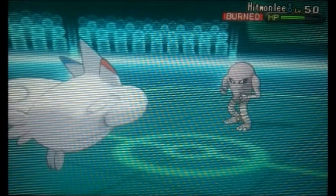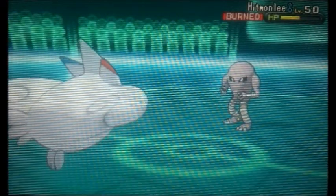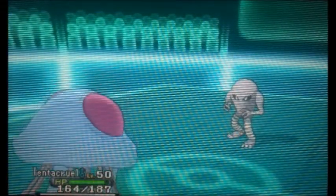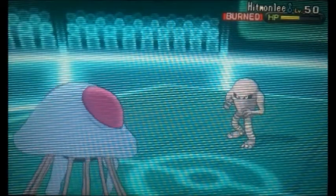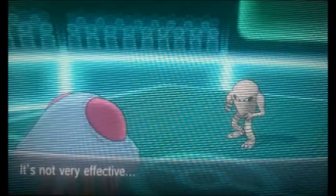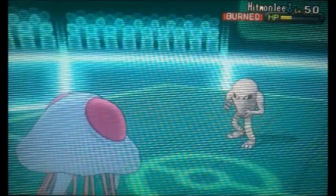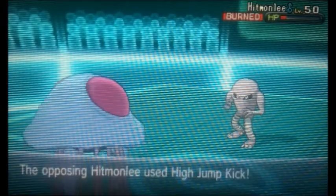I go into my Togekiss and I should have gone straight for the Air Slash. I really don't know why — I guess I expected Gengar to come in, not Hitmonlee. So I went for the Thunder Wave but he goes into his Hitmonlee. Now I'm going to go into my Tentacool expecting the Bullet Punch, knowing my Togekiss can take it. I really need Togekiss at full health for that Blaziken, so I Rapid Spin the Spikes away. It didn't really matter, but it's something.